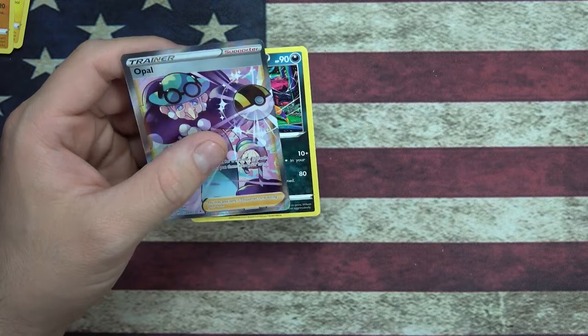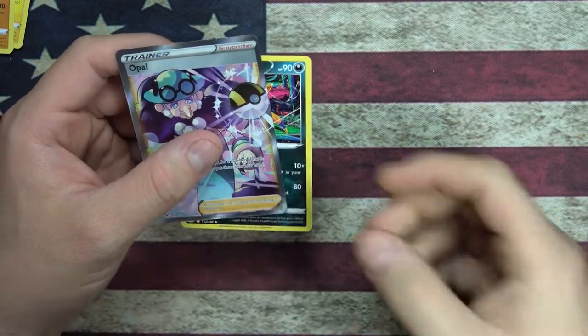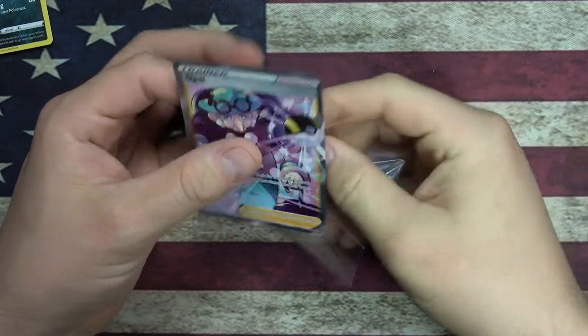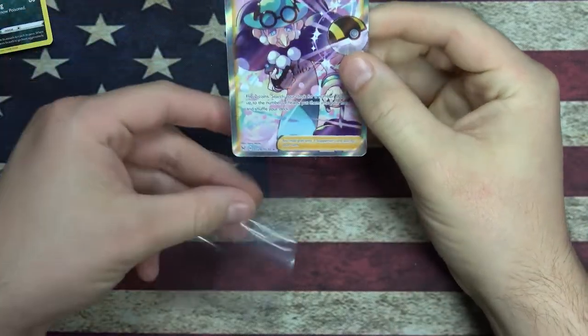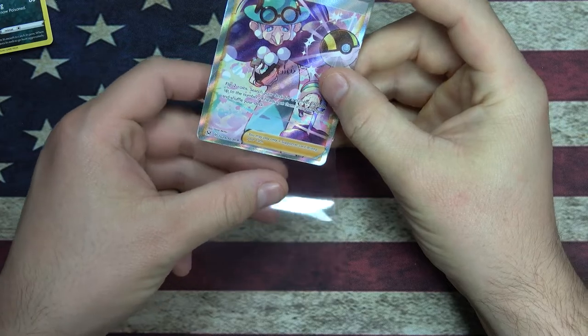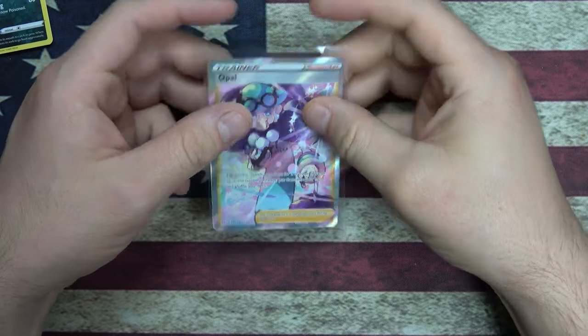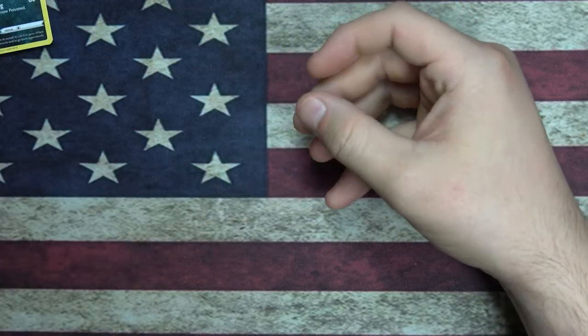Going for the sneeze... there we go. Normally I sneeze more than once. Alright, we got an Opal trainer card. Flip two coins, search your deck for a number of cards up to the number of heads and put them into your hand and shuffle. That would be awesome if there was this kind of effect in Magic - that'd be pretty cool.